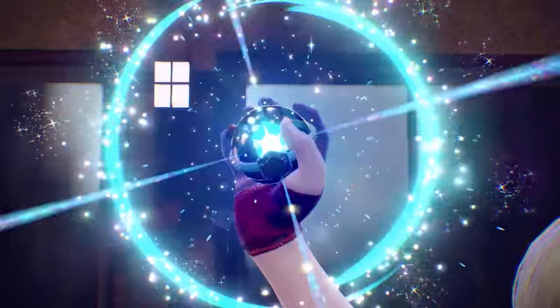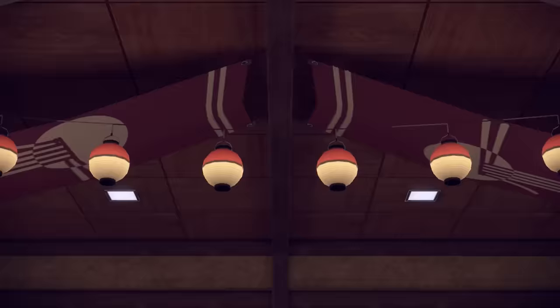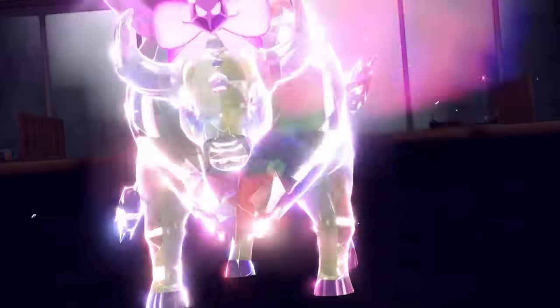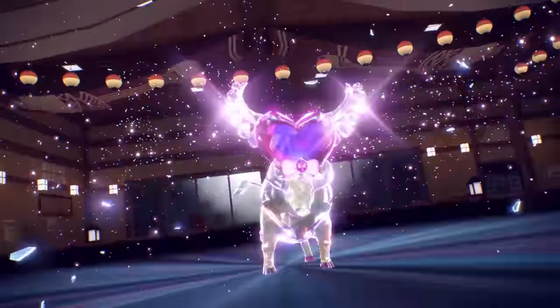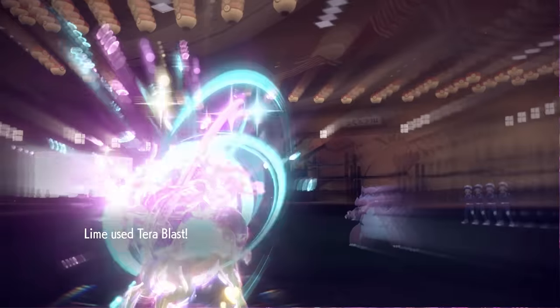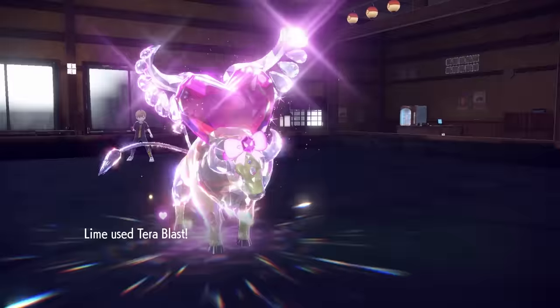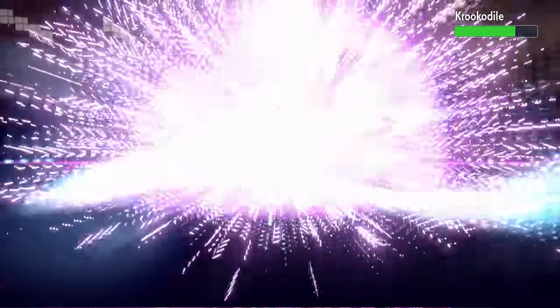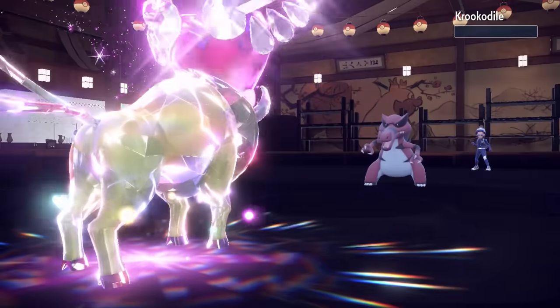I'm gonna see if this thing is Scarfed — I'm able to essentially outspeed, and the Tera Fairy is gonna allow me a nice little super effective hit with that Tera Blast. So I make myself adorable, put the heart on my head, and at this point Tauros is looking even more menacing than ever. I do actually outspeed, and the Tera Blast is enough to take out the Crocodile from full after the minuscule Stealth Rock chip.